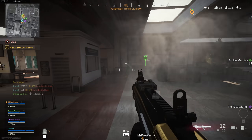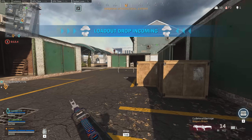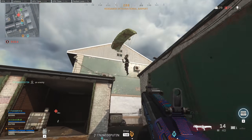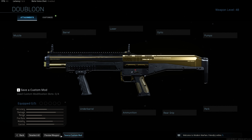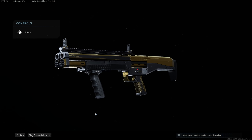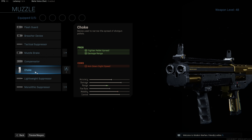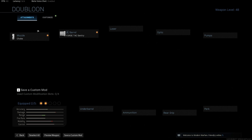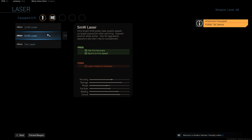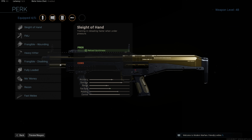Something to remember with the R90 is that you have to fire both shots at once. If you try to stagger the timing between the shots, it simply won't fire. So it's double pump or nothing. This is why I think the R90 is worse than the Origin — if you miss that first double shot, you're almost definitely dead. My loadout focuses on tight spread and frustrating the opponent as much as possible. We take the Barrel Choke for tighter spread and increased range, the Forge Tac Sentry Barrel for longer range and tighter spread, the 5mW Laser to tighten hipfire, Dragon's Breath rounds to burn opponents, and lastly Frangible Disabling to stop them running away.